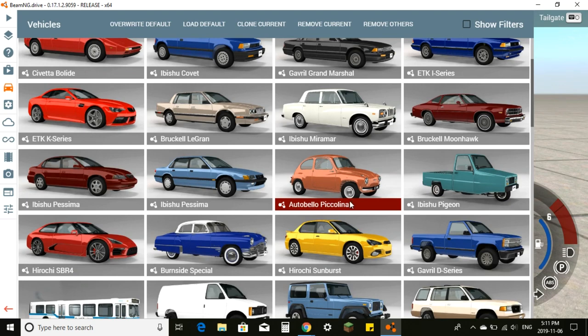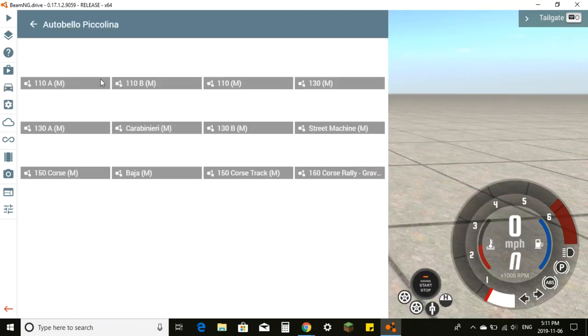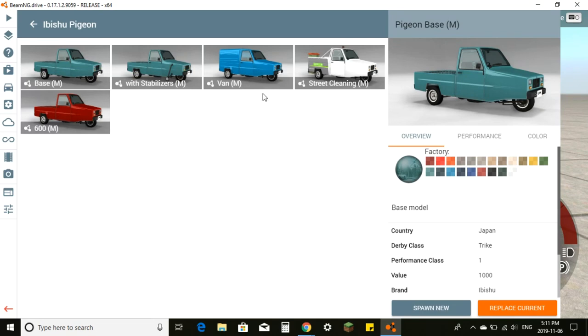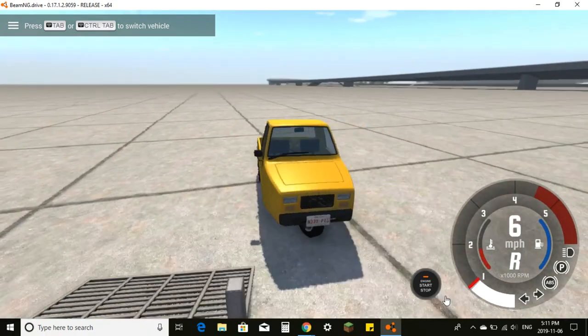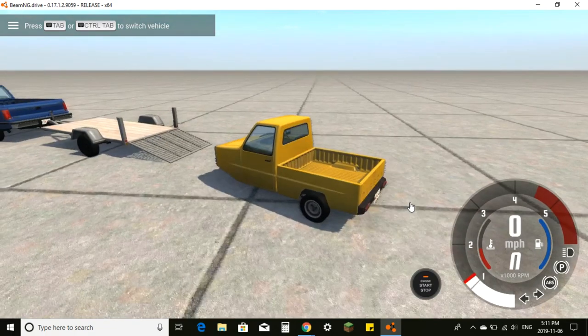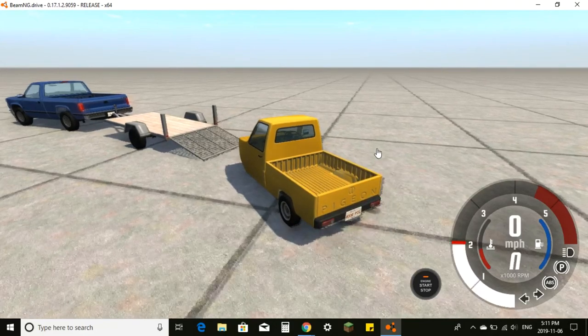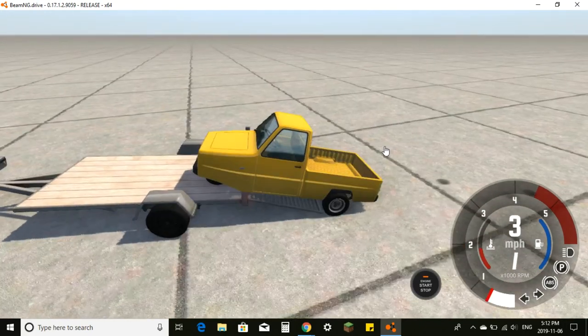We're going to use a small car — actually let's use the Pigeon, because it has three wheels and is probably more difficult. We'll use the base model and make it yellow. Make sure you click 'Spawn New' every time, not 'Replace Current,' or you'll lose your truck. This vehicle is kind of tippy, so be careful and don't make it your first car to drive.